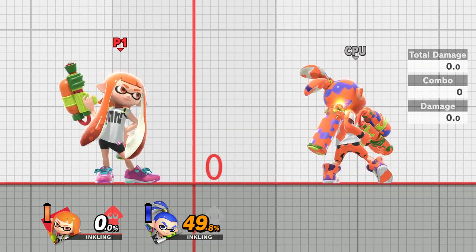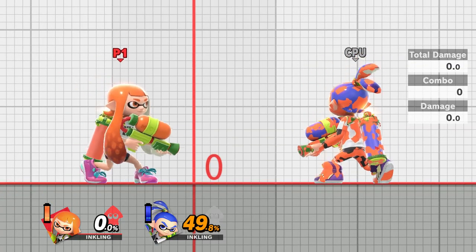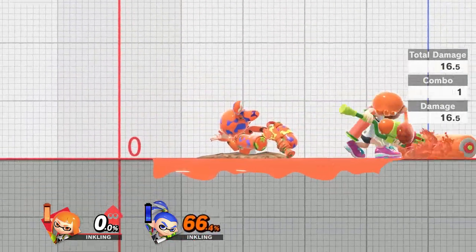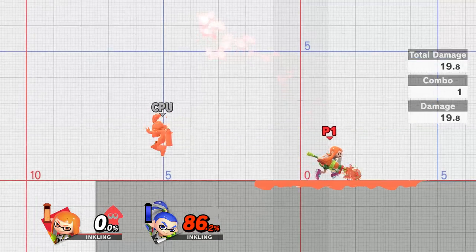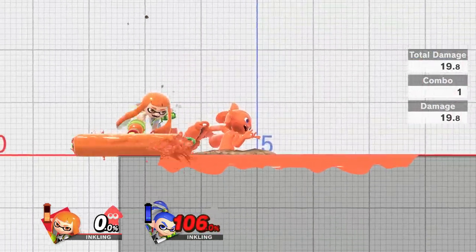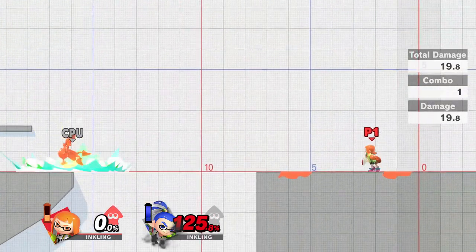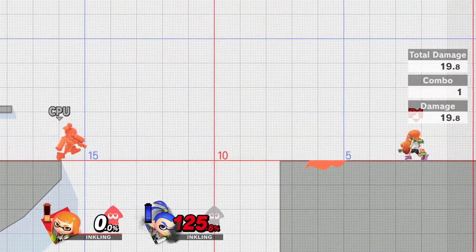I've done up to around 50%, but you can look at the total damage section or the damage section underneath the combo area to see how much damage I was doing per hit — 16.5%, 19.8%. Make sure that you're not low on ink, otherwise you're going to start to do way less damage. It looks like we can hit up to 19.8% using that move.